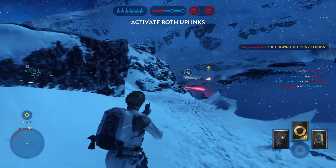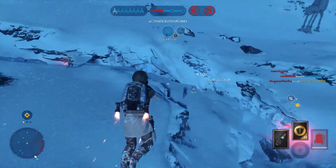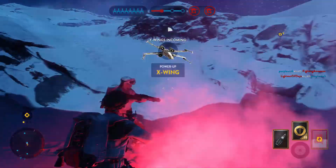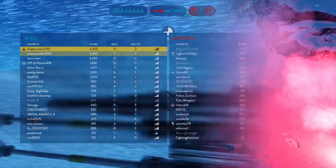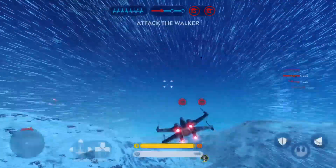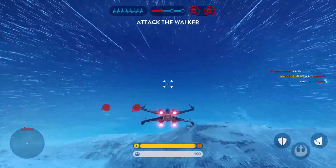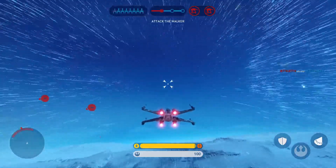Re-activated. Y-wings are setting up for their attack run. Calling Red Squadron, fighter support requested. Red 11, ready to assist. The walker is exposed — focus all firepower on it.